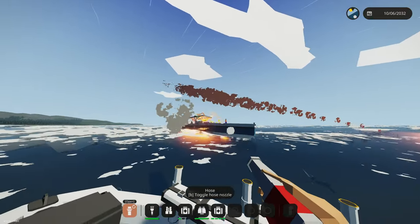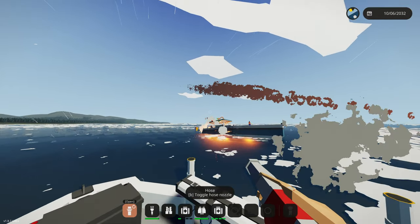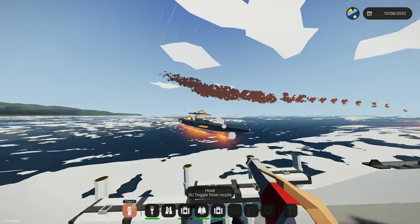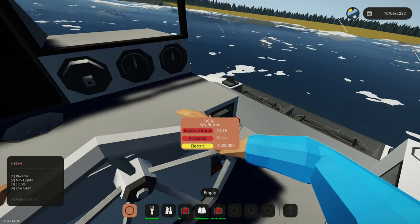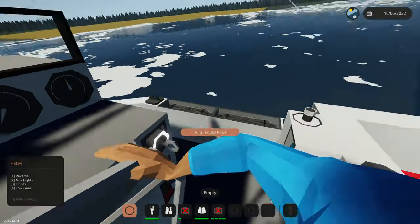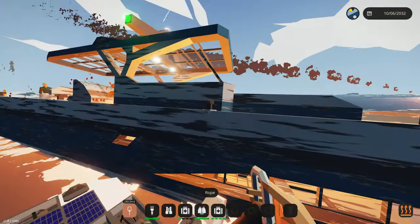We're grabbing the water pump and activating it — putting out the fire with the high pressure water hose. It's actually working! Please work — we're actually putting out the fire. It's not doing as well as I thought, not getting all of it. We're going to throw this in reverse and try getting onto their boat. Reverse — don't run into it! Okay, I think we're good. Grabbing a rope to attach near their boat... they don't have a single rope connector.